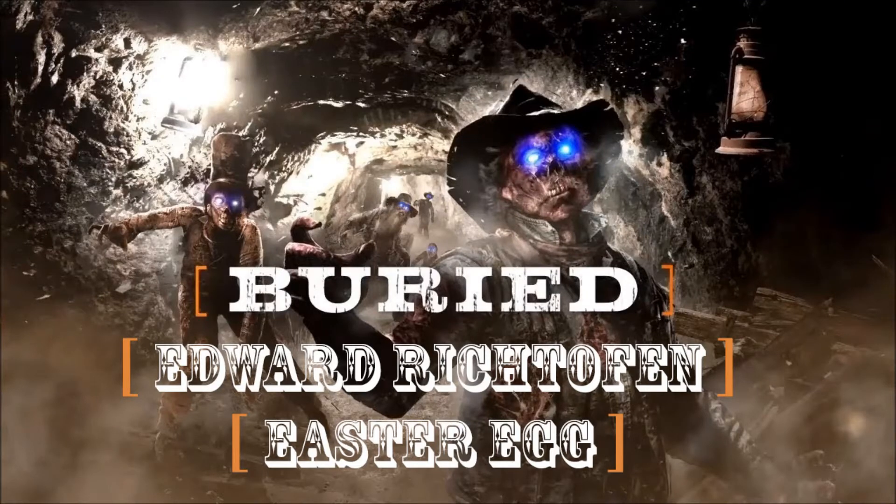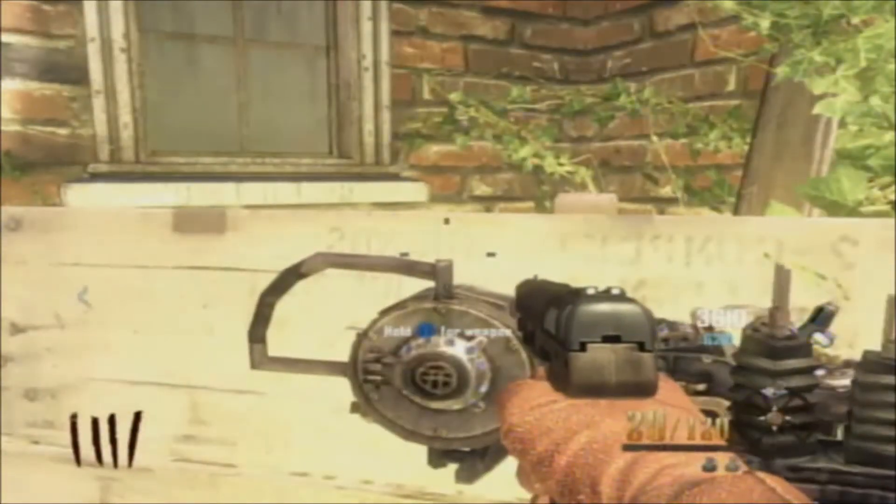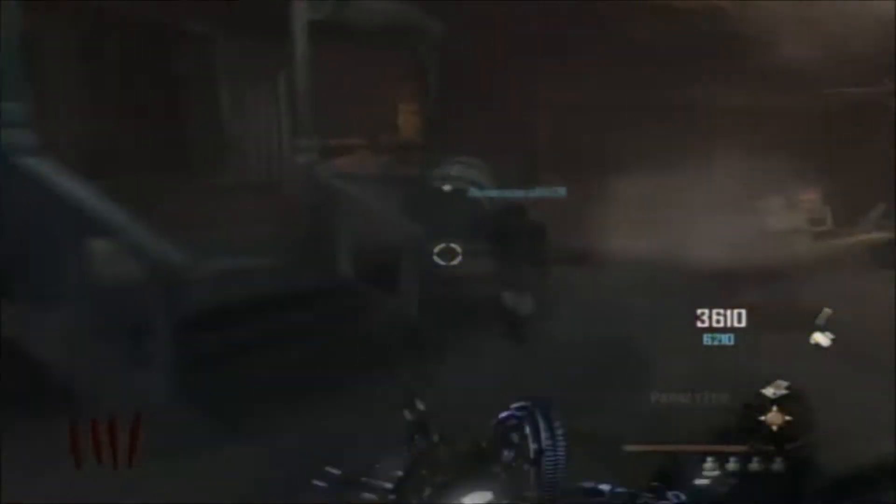Hello YouTube, TDH Advocate back with part 2 of the Edward side of the Easter Egg for Buried, otherwise known as Resolution 1295. We're going to jump right into the gameplay. This will be on the Devil's Heroes instead of Game Designer, which has been renamed. First step: get the Paralyzer, or the first part of step two is to get the Paralyzer from the box, which is the new wonder weapon for this map.